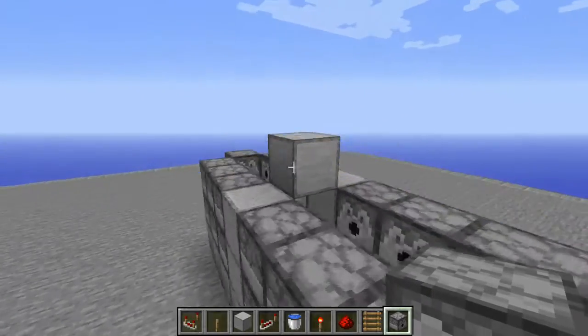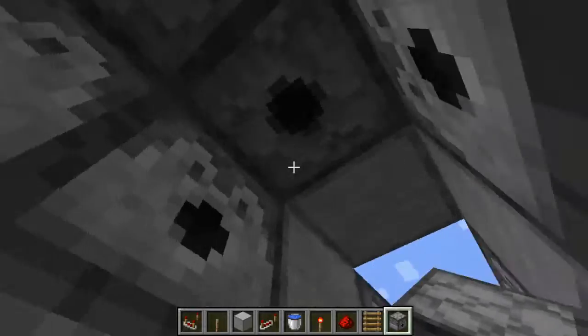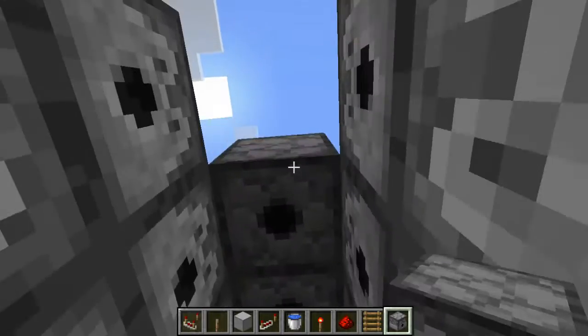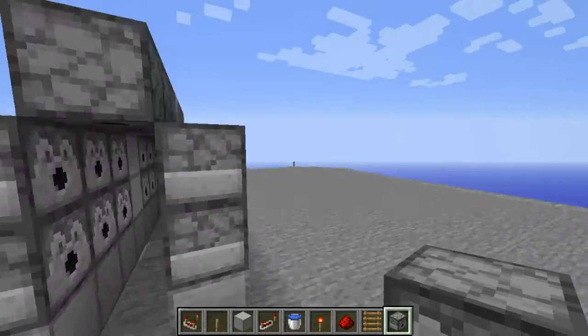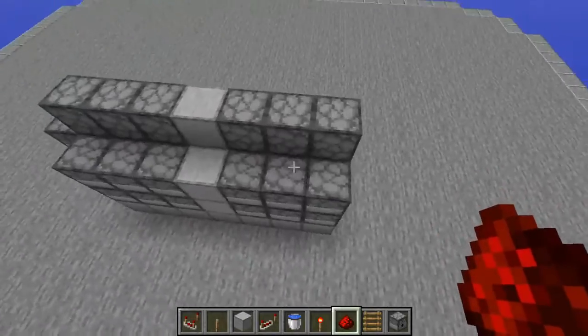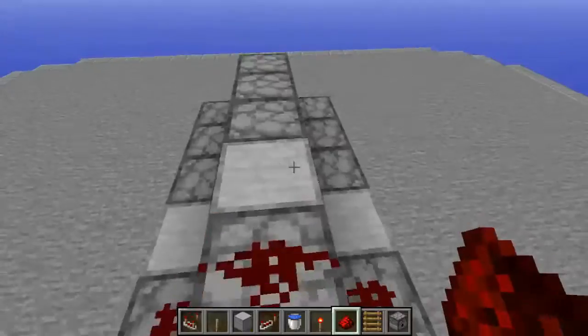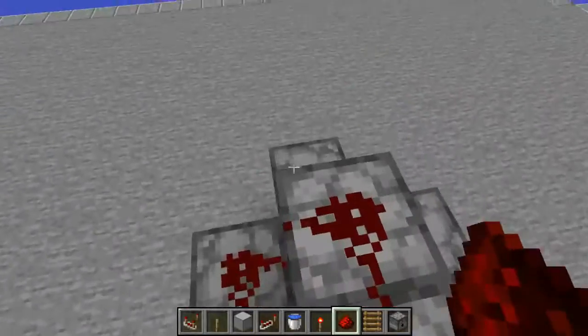There we go. Then you want to put the top box on as well. Make sure all dispensers are facing inwards towards the middle, and on the outside there should be no dispensers facing outward. Then you want to place redstone on all the top.